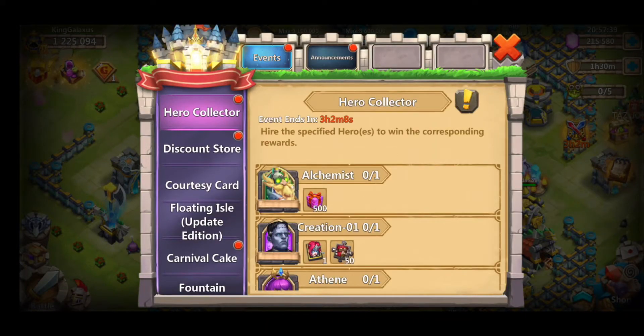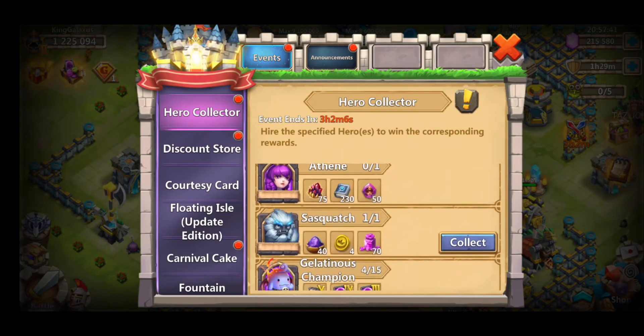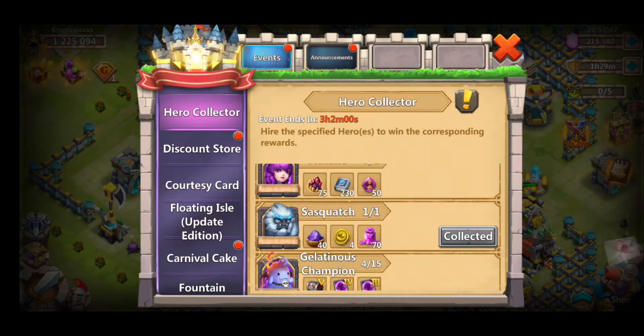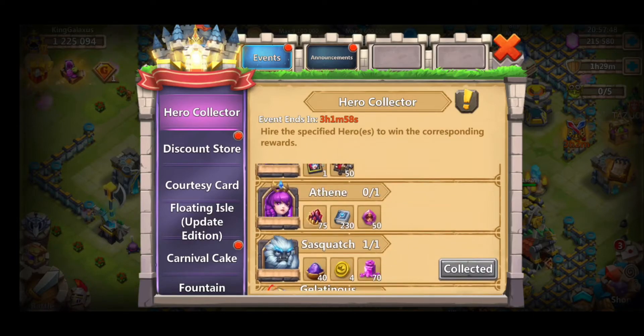So we got Sasquatch already and there you go. We got 70 jars of gems that we get, 50 packs of gems and you get four coins there and also 40 magic dust. So that's cool.